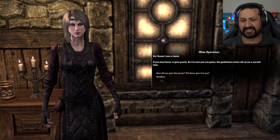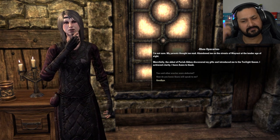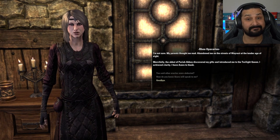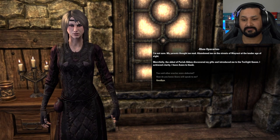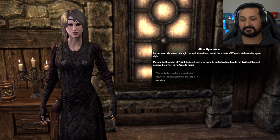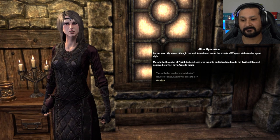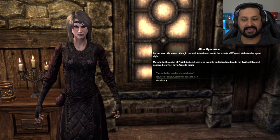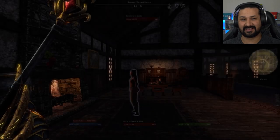How did you gain this power? Did Azura give it to you? 'I'm not sure. My parents thought me mad. Abandoned me on the streets of Wayrest at the tender age of eight. Mercifully, the abbot of Pariah Abbey discovered my gifts and introduced me to the Twilight Queen. I achieved clarity — I have Azura to thank.' Goodbye. I feel very bad for her, not gonna lie.